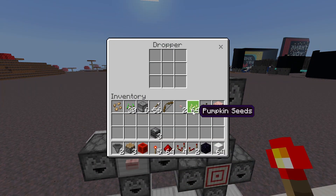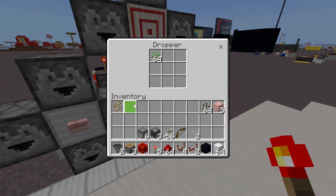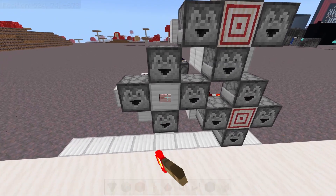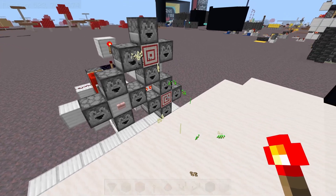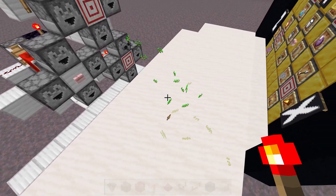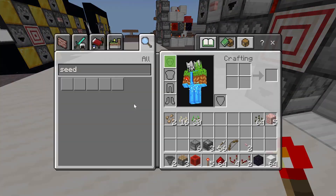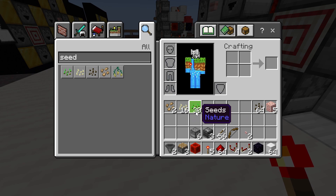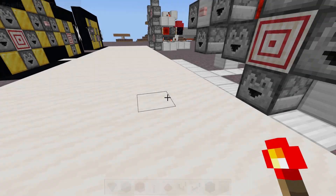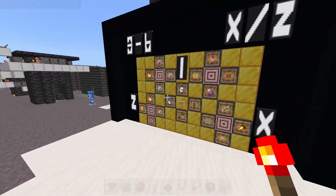This will dispense roughly half of whatever you made X to be. Let's place some items in it and test it just to make sure it works before we move on. It also isn't going to dispense exactly half of X — it'll dispense basically half of X. So the bottom one dispensed 30, this one should dispense around 15. With eight items in the hoppers back there it gave us 16 pumpkin seeds, so it gave us a little bit more than half of X. And now on to build the last two cells.